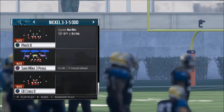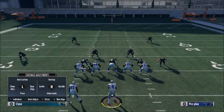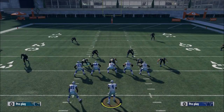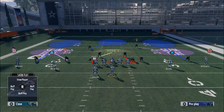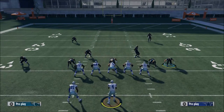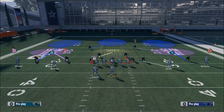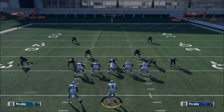What you're going to do is base align, then press coverage. From there, shift your linebackers — spread your linebackers and spread your defensive line. From there, take Posluszny and put him in a vertical hook zone. I'll sometimes man him up on the slot receiver, but you can put him in a hook. Then user-control the left side linebacker, Miles Jack.